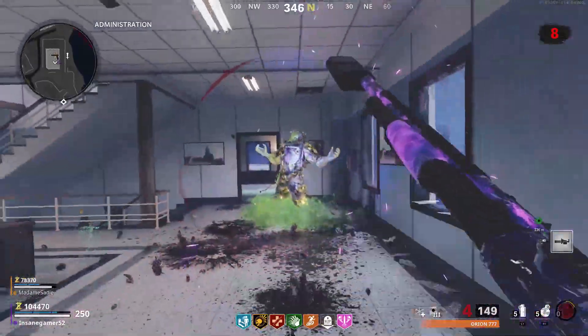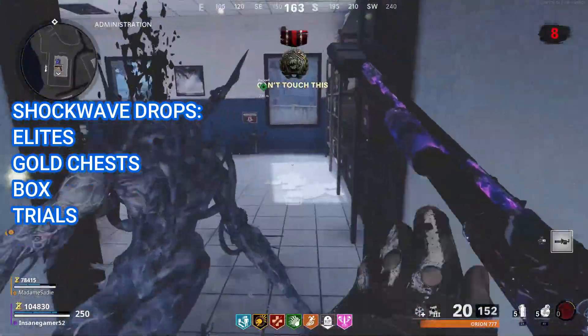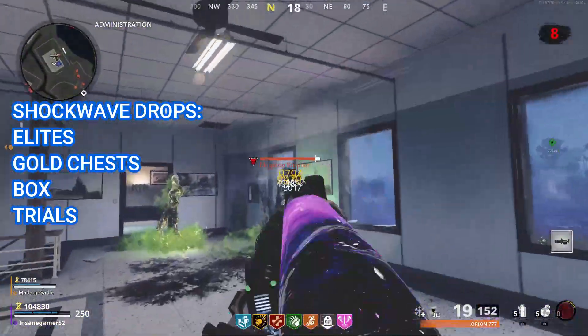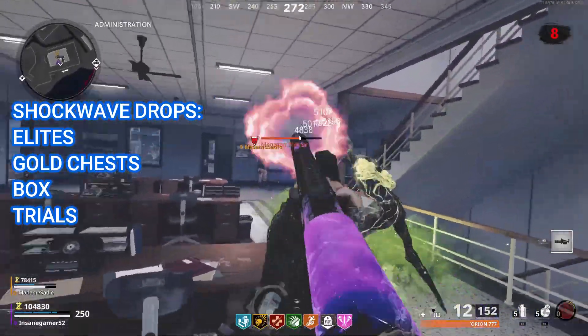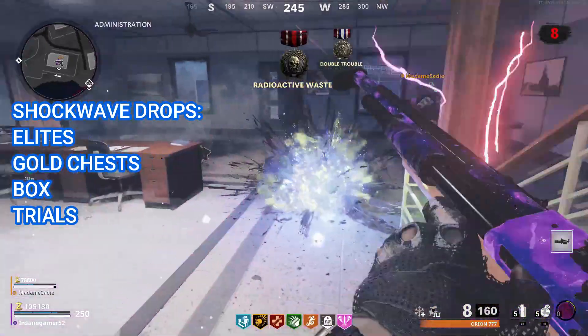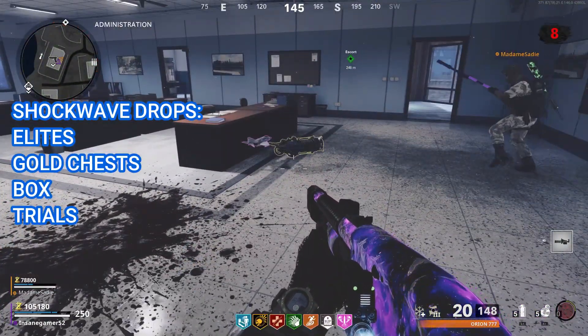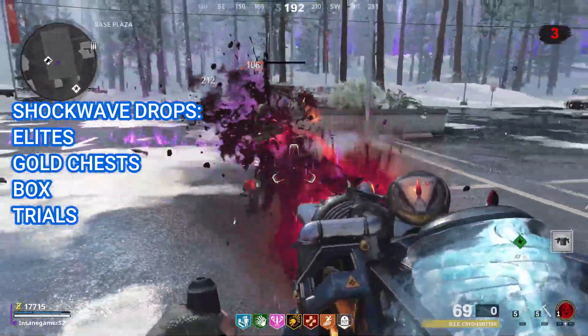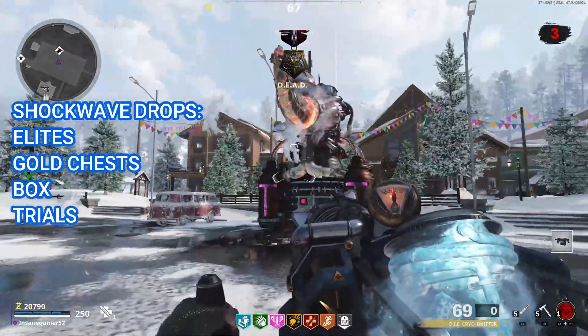First, let's go over the best ways to get the D.I.E. Shockwave in Outbreak. You can get it from any loot source including the crystals and loot boxes, but you have a much better chance of getting it by killing Elites and completing side missions. Elites are only Megatons and Panzers. Unfortunately, Mimics, Manglers, and Tempests are considered special Zombies, so they don't guarantee a weapon drop and aren't a good source to farm wonder weapons from. All the side missions except for the Fury Crystals and Unknown Signals give you a guaranteed weapon drop if you complete them from either Gold Chests or Elite Enemies.